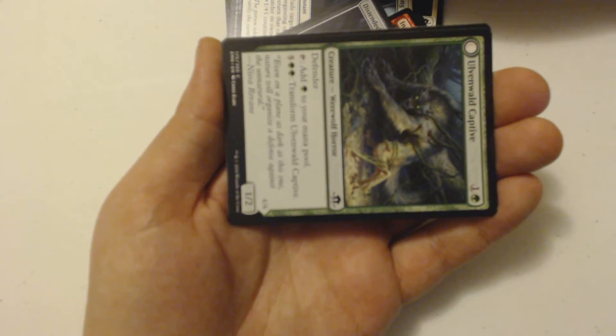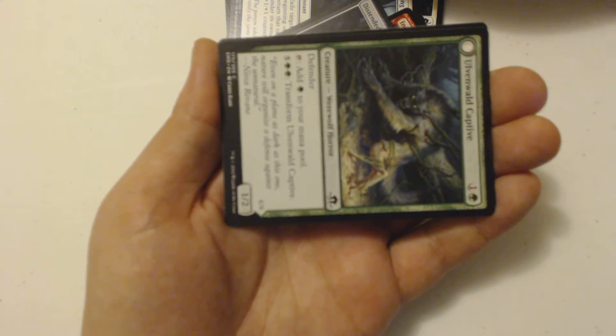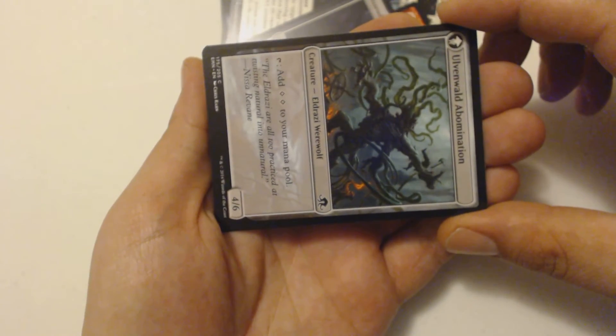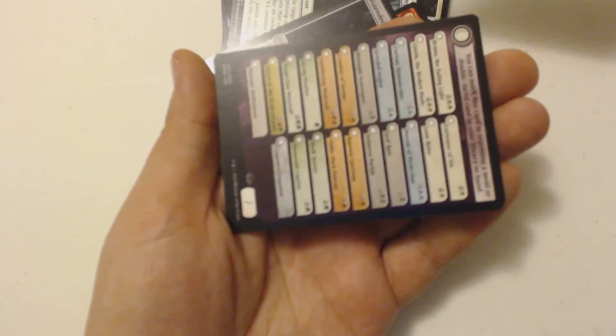And my foil is an Uvinwald Captive, a 2-drop 1/2 Werewolf Horror with Defender. I can tap to add 1 green to my mana pool, or pay 7 to transform it into an Uvinwald Abomination — an Eldrazi Werewolf that taps to add 2 colorless, and is a 4/6.